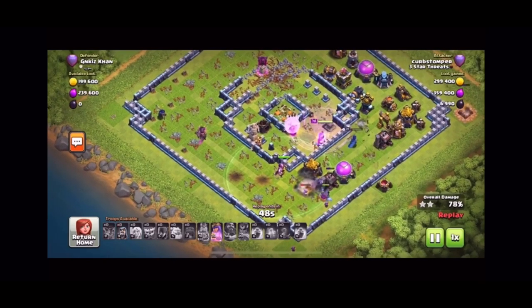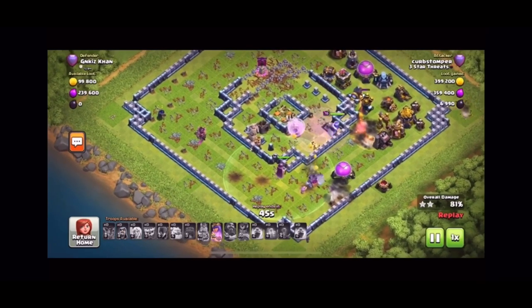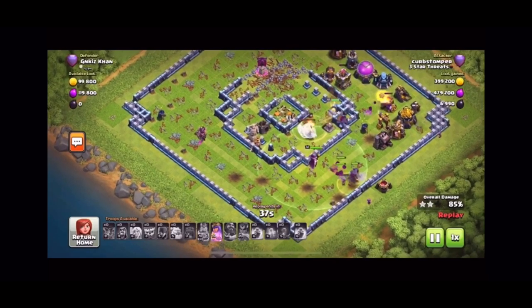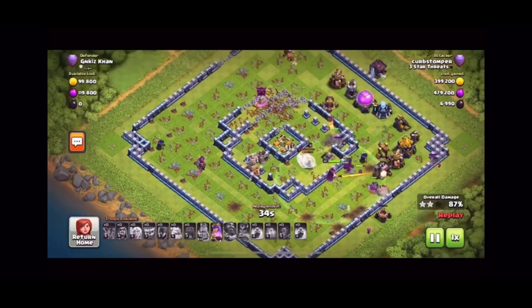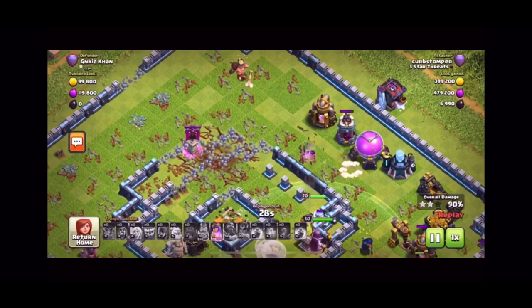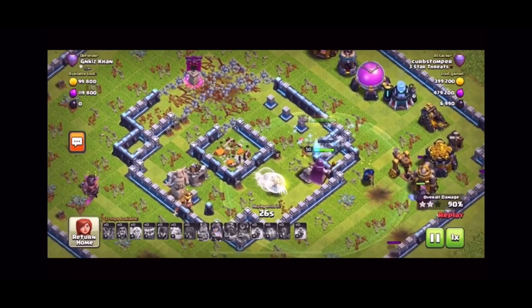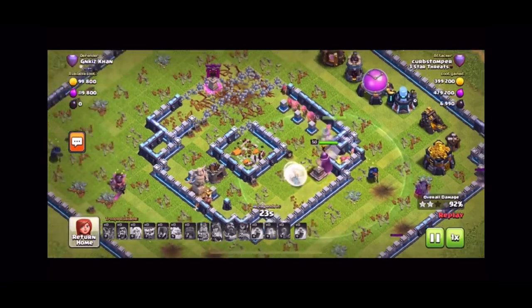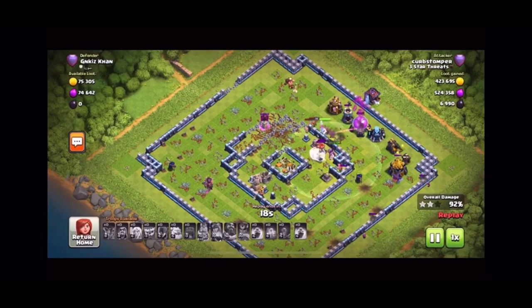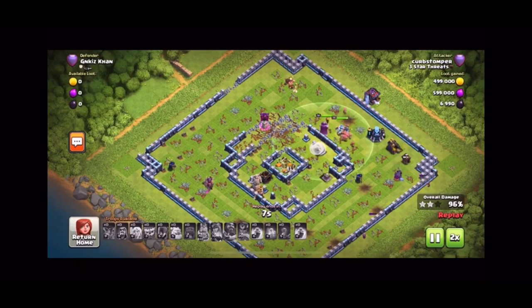Now it's just placing some wizards on the outside to clean everything up. Archer queen is moving through and look at all those yeti mites jumping around — they're going to target the mortar. Everyone's just working their way around. For some reason my archer queen is smashing into a wall, but it doesn't really matter. Yeti mites just beating up on everything. Pop the queen ability and that'll get her through to the last couple buildings. And get through the three star.